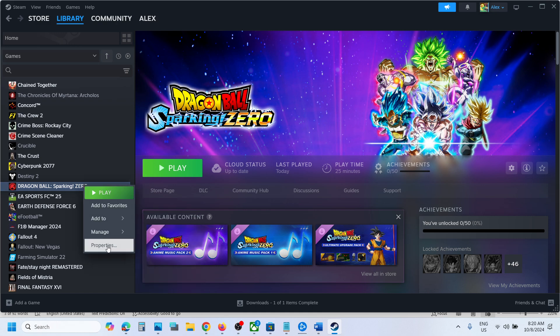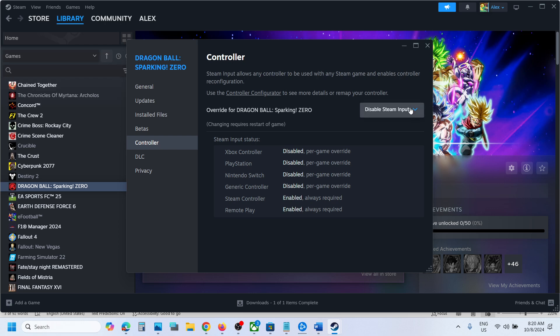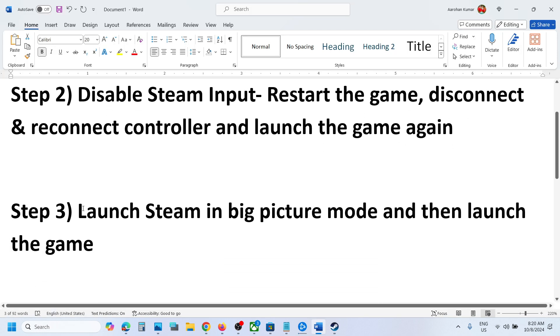If it's still not working, go to Properties again, go to the Controller tab, and this time try enabling Steam Input. For me, disabling Steam Input works, but you can try both — disable and enable — and check which one works for you.